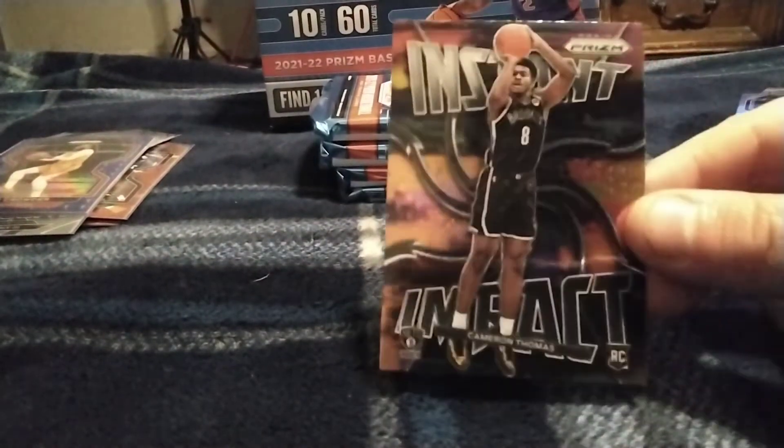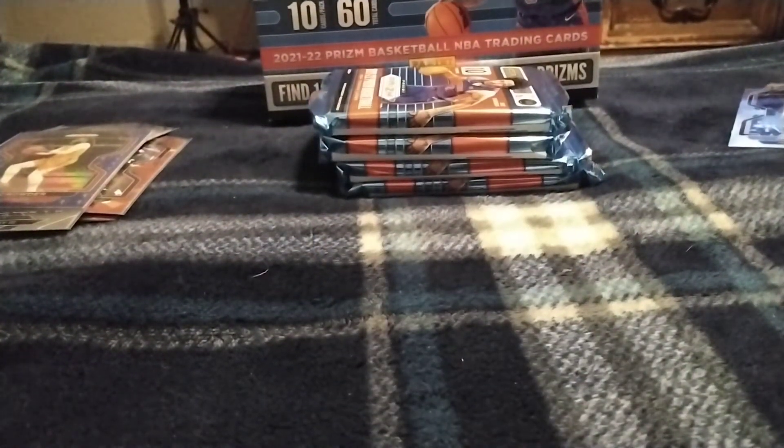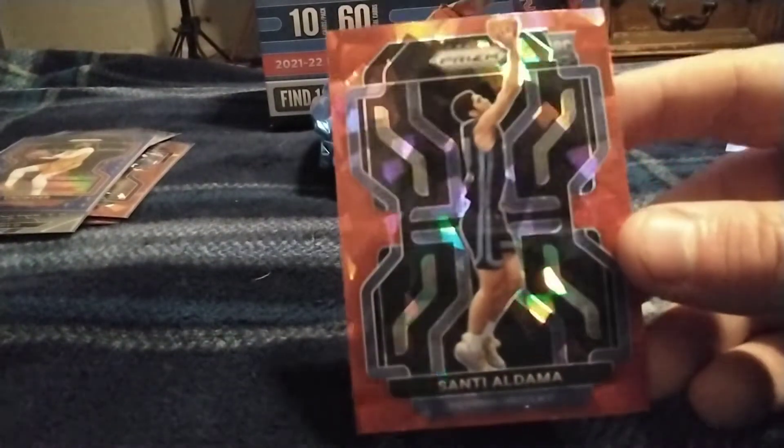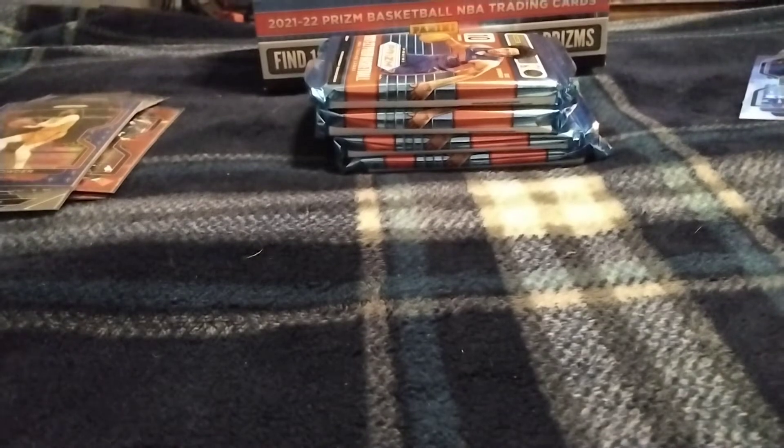Another reason why I want to get this box a lot today is because there's potential for a lot of cool color parallels and you know. Cameron Thomas red ice. We got a Peyton and a Monte Morris. Some nice cards in this.